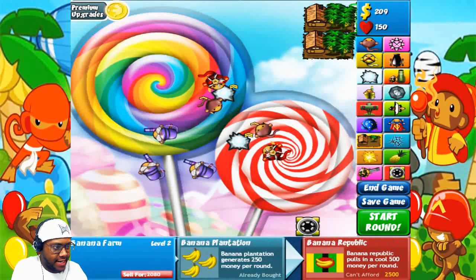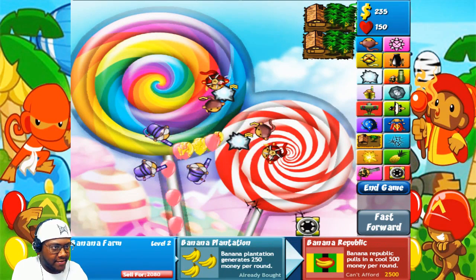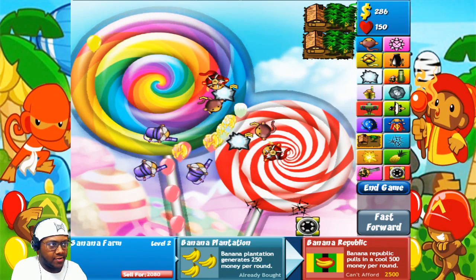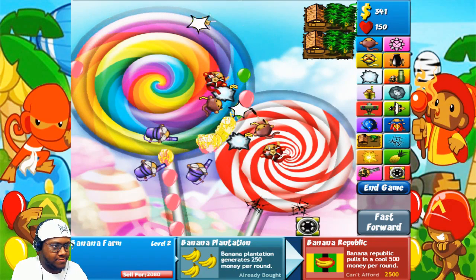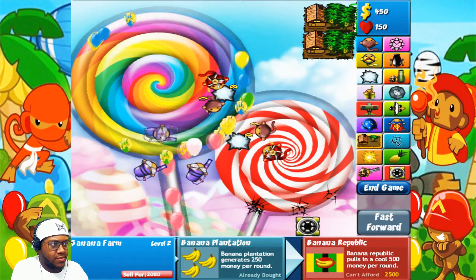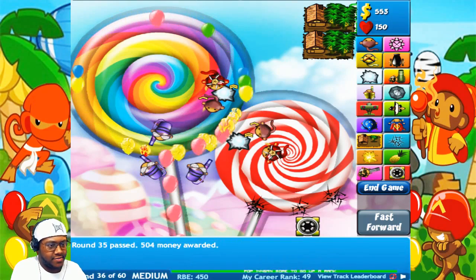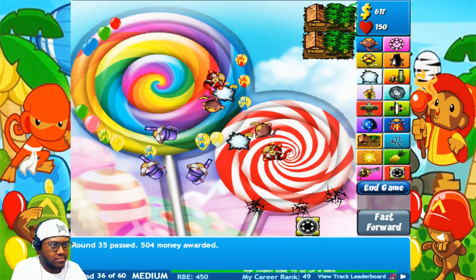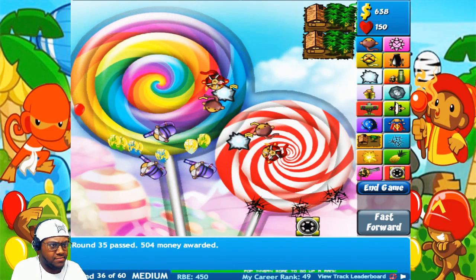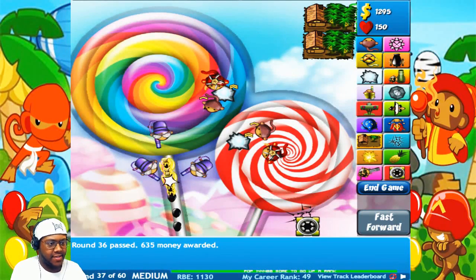It's trying to get through, so it's time to level something up. We need to get our huts giving us more money faster — things are starting to come through and it's getting dangerous. We have backup just in case. Now we should get a good amount of money each turn. We're gonna save up to upgrade our glue monkey so every balloon gets coated with glue. Let's see — some are getting through and that's bad.